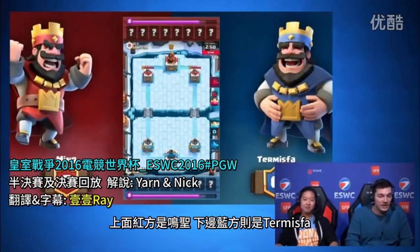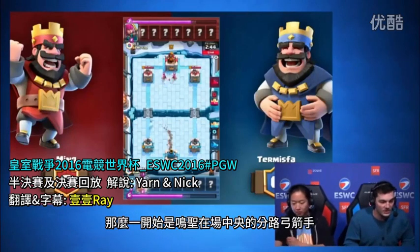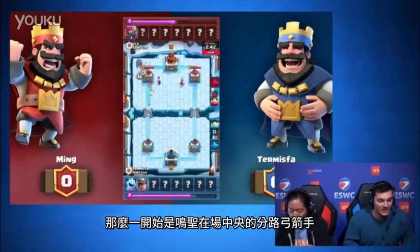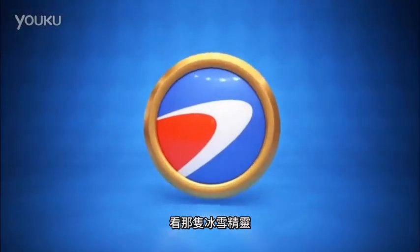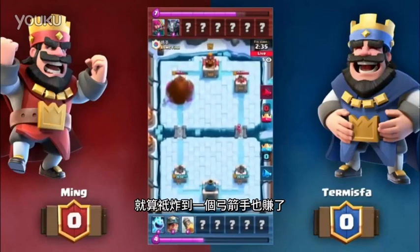Check it out, we're jumping in. We've got Ming on top and Term on the bottom. Term is going to be blue and Ming is going to be red. We're starting off with Archers in the center. Look at that Ice Spirit, look at that Archer — the Rocket going in. Does it take the Mega Minion? It takes everything out. That's valuable.